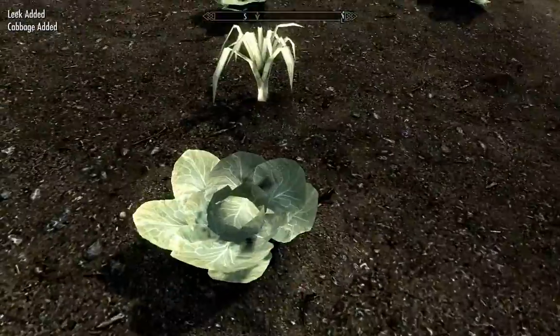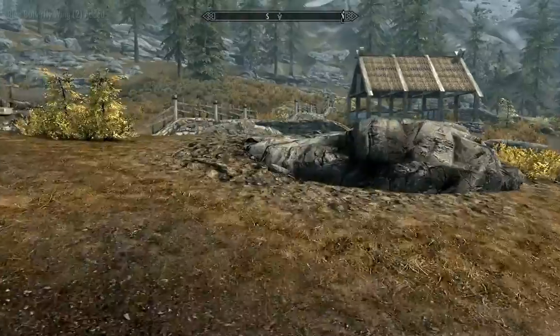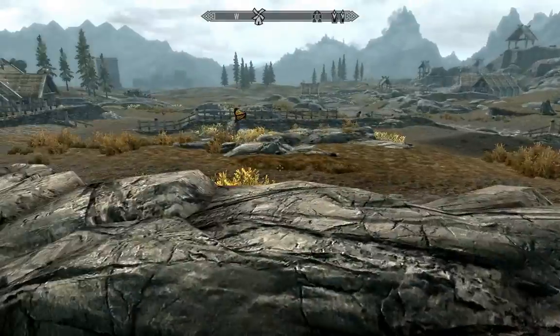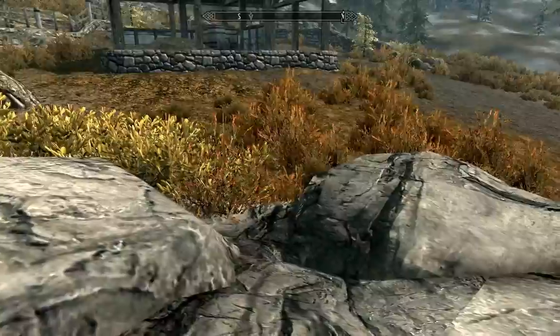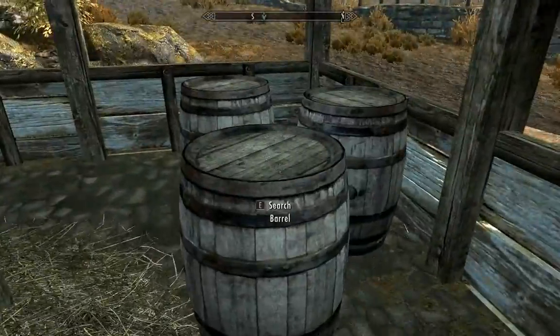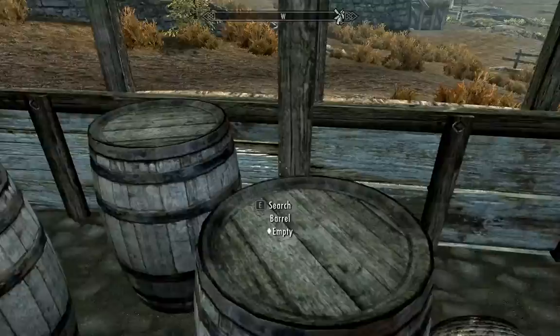These take up a lot of weight. The butterfly thing is kind of messed up — whenever you catch a butterfly it basically rips its wings off and puts two of them in your inventory. Anyway, we got some barrels, tomatoes, salt pile, and cabbage.